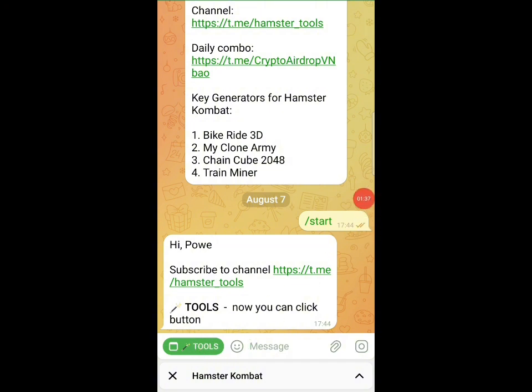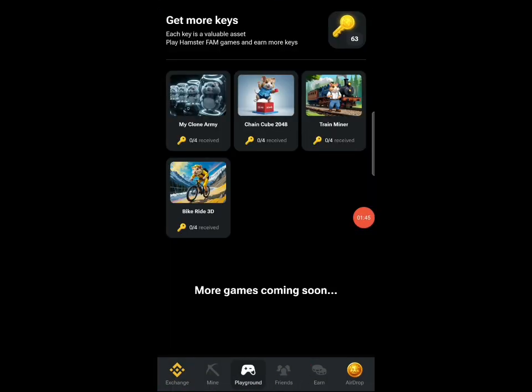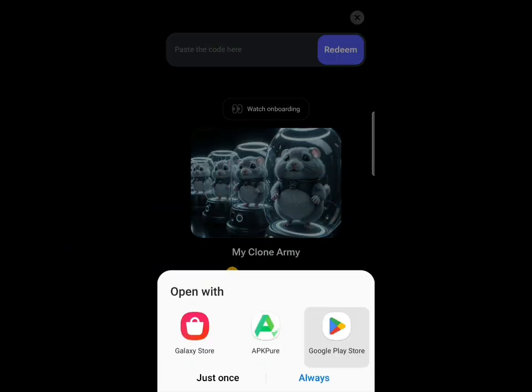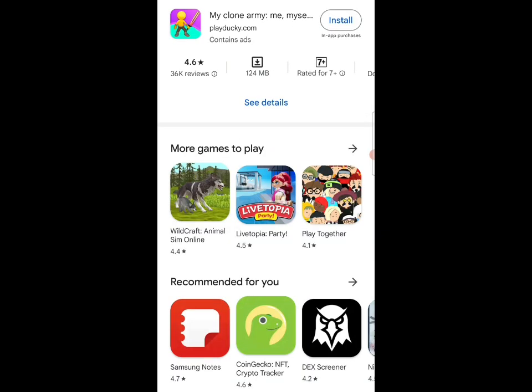Before you start using the codes, I advise you to open your Hamster Combat, click on the playground, and you can find all the games there. Install all the games on your phone — click the play button and it will take you to the Play Store to install all four games. They might be tracking your device to see if you've downloaded the games, so this is a very important step to not lose your Hamster Combat account.